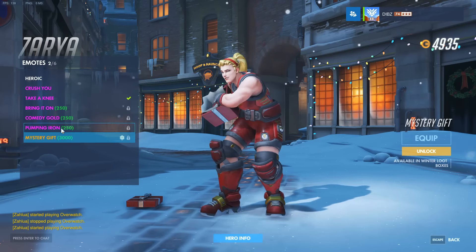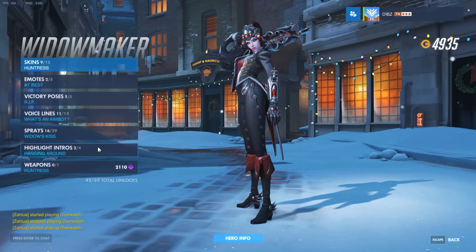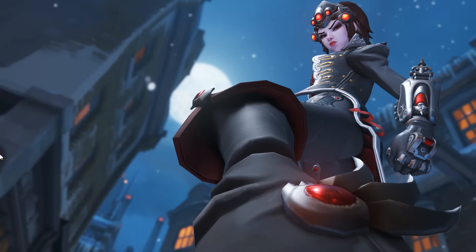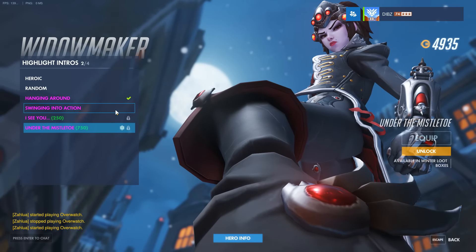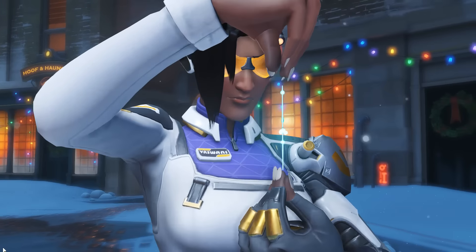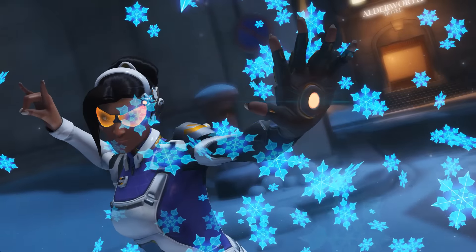The Zarya emote is a 3000-coin legendary one. With this new seasonal patch, there were also two new highlight intros. One of them is for Widowmaker — obviously going with her attitude of not giving a crap about anything. The next one is for Symmetra.